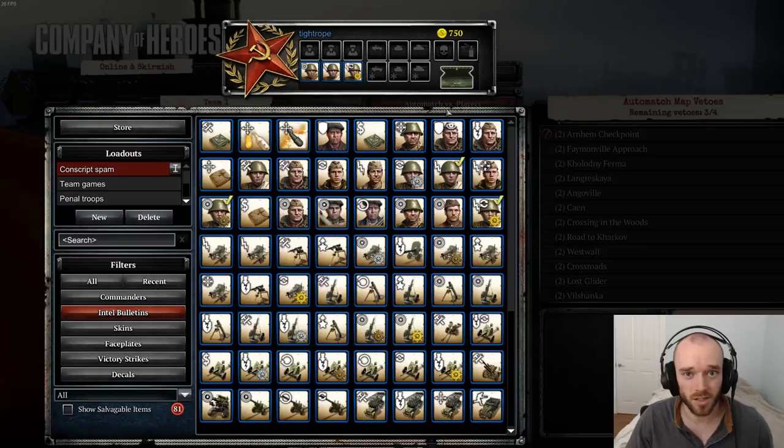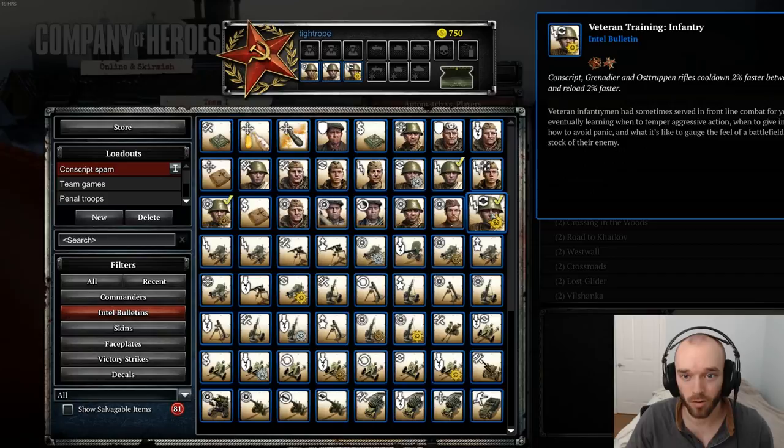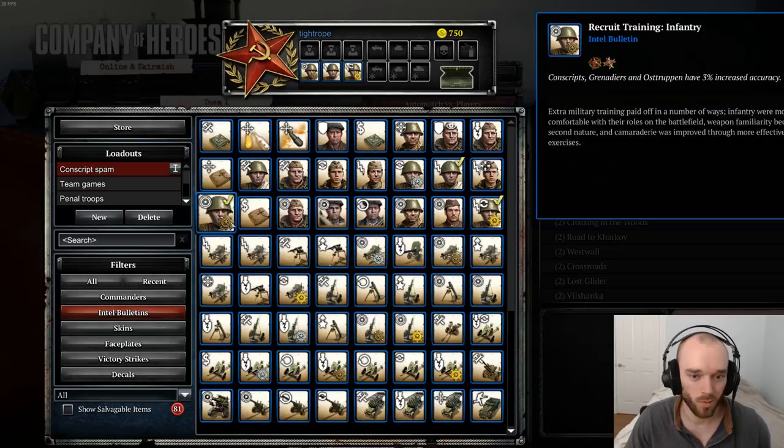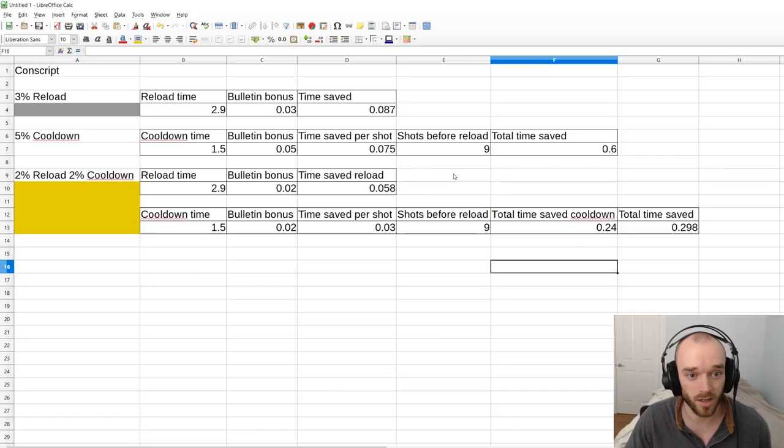Another very common question is: which type of bulletin is best for a select unit? In the case of conscripts, we have an accuracy bulletin, a reload bulletin, a cooldown bulletin, and a reload-and-cooldown bulletin. Accuracy is number one — even if you're fighting the enemy point blank, your squads are still going to be missing shots, so you're still getting a bonus from improved accuracy. Accuracy gives you a consistent damage upgrade no matter how long the engagement.